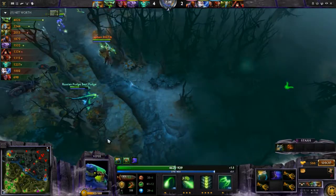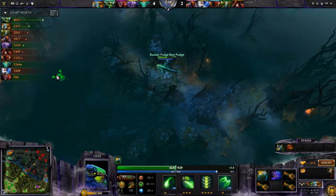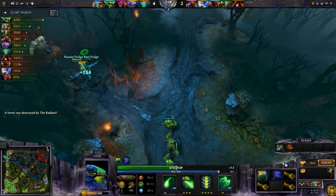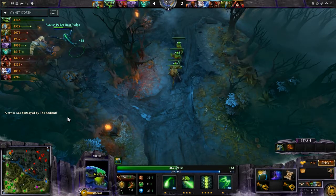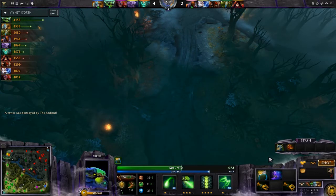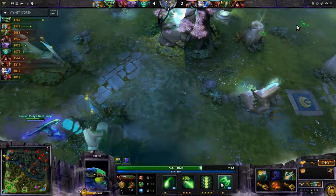I absolutely ruined lane and then I ganked top — it wasn't really a gank, there's no subtlety in it. They were attacking our heroes top, I teleported in once I got a bit of health at the fountain, and rushed in. We've already picked up a tower bottom as well, so this is going very well. But there's been so much action that I haven't had much opportunity to talk about Viper's ultimate, which is Viper Strike.